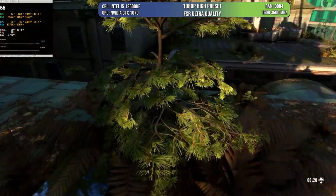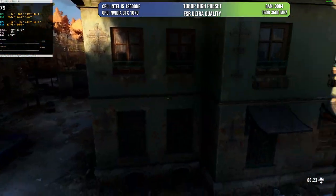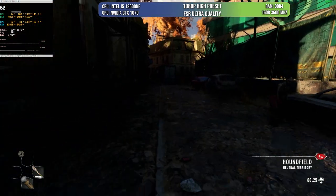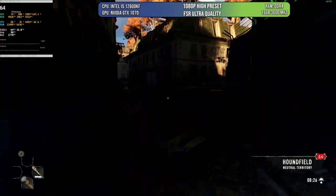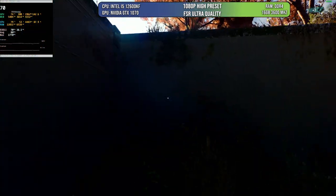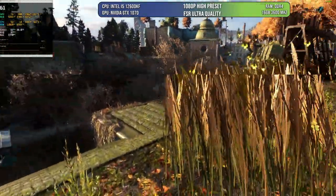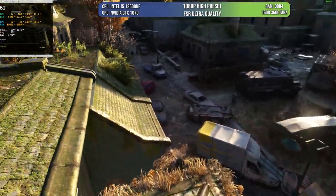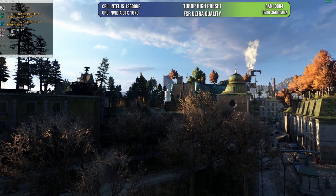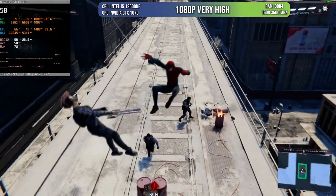A game that is a classic on my channel is Dying Light 2. I'm using the highest preset that doesn't include ray tracing, since this card has no ray tracing hardware — it would run at one or two frames per second. Using FSR Ultra Quality, you can get above 60 fps most of the time. There are some dips here and there, but normally you'll be over 60 fps no problem. You can also drop to medium settings and get even better results without needing FSR.